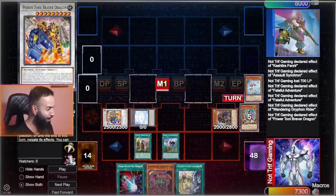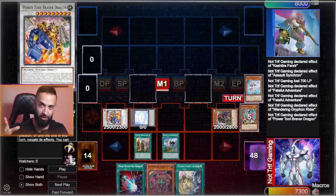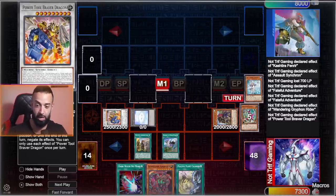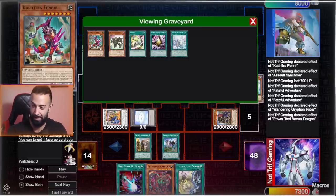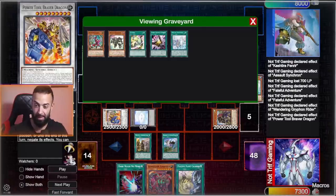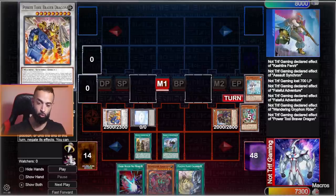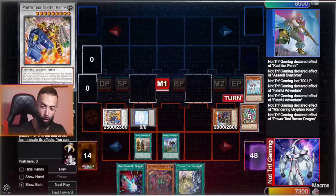Power Tool Braver Dragon — you can make this with any Beast-type and Revolution Synchron from your hand, or you can chain-block with Druidwurm or Saurobaron. You can make it with Fenrir and Assault Synchron, with Griffin and Assault Synchron — basically any single combination works. And by the way, this card plays around Drool.